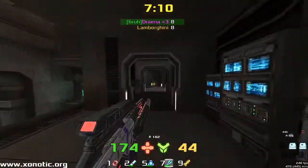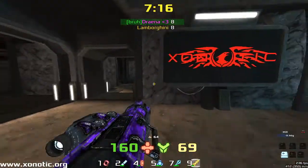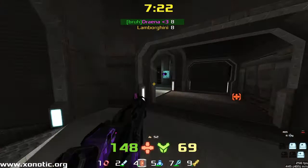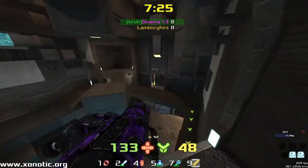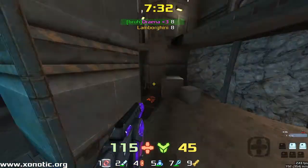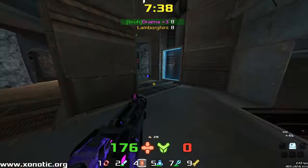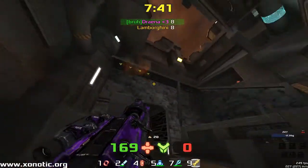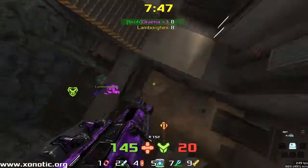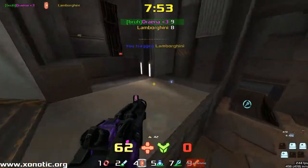Beautiful back spam there — predicted straight through the door with an air shot, perfect timing. Rainbow Shadow is around the back trying to spam up on top towards the Mega. Drainer has good stack and wants to try and control it. Rainbow Shadow finds the armor and flies up into the air — beautiful air shots there from Drainer.